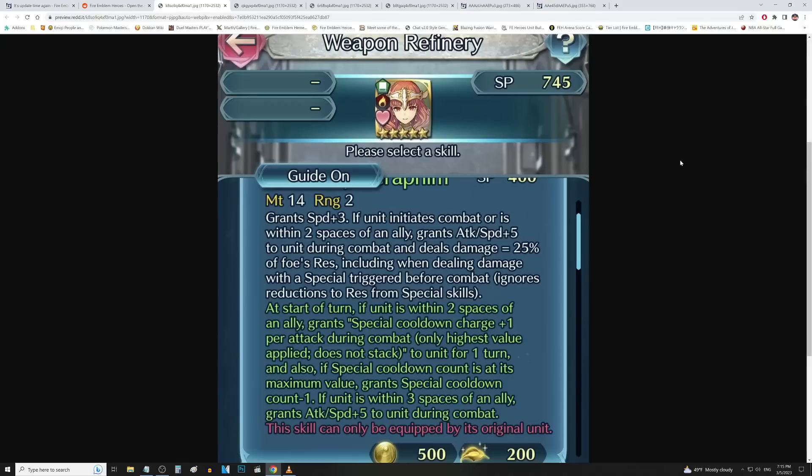Her Seraphim weapon has 14 might, 2 range, grants speed up 3. If unit initiates combat or is within 2 spaces of an ally, grants attack and speed up 5 to unit during combat, and deals damage equal to 25% of foe's res, including when dealing damage with a special triggered before combat — obviously that's an AoE.